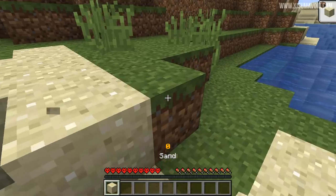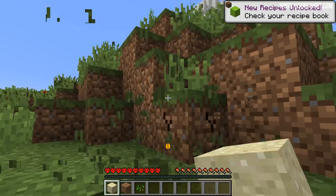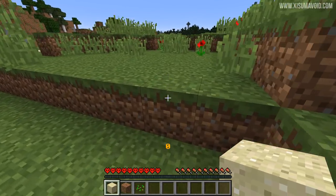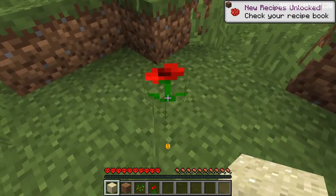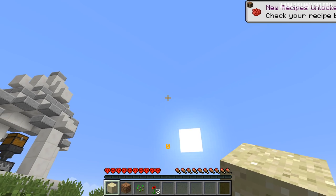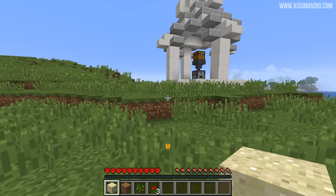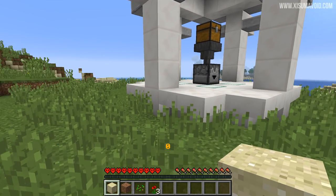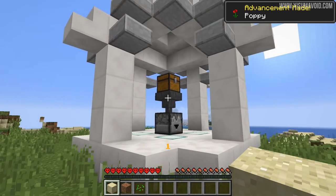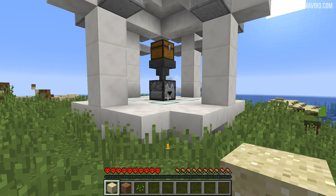Now we can actually start playing. The idea of the game is to get as many items as you can and put them into the shrine at the top. There are 692 unique items to collect and put into the shrine to earn points. You'll see your points at the bottom of the screen and also at the top. Let's go up to the shrine — you put items into the chest at the top and it gives you a point. We now have one point showing, and we got a toast pop-up at the top of the screen.